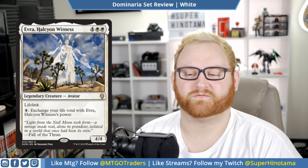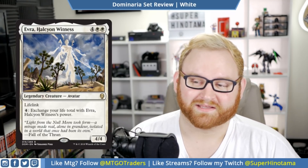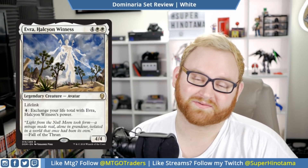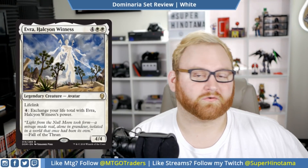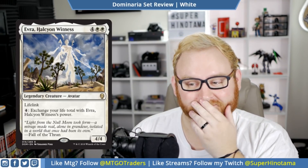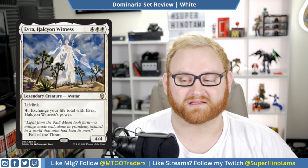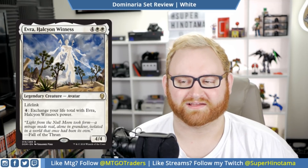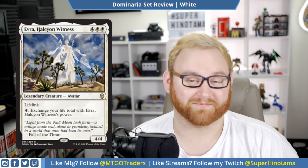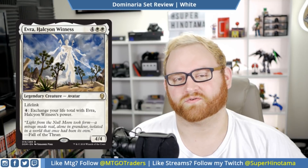Evra, Halcyon Witness. This is a six mana 4/4 rare legendary creature avatar with lifelink. You can pay four to exchange your life total with Evra, Halcyon Witness's power. Bad cards exist for good cards to look better — this card is not that great. If you get it as your rare, you may want a four mana 4/4 lifelinker in draft and sealed, and that's fine. But the ability is not good — exchanging your life total down to four is just terrible. I guess it kind of gets you out of bolt range if you're playing Modern, maybe. You definitely want to stay away from this card for Standard. In draft and sealed, if you get this as your rare, I'm sorry — you might want to pass it unless you just want a lifelinker for six.